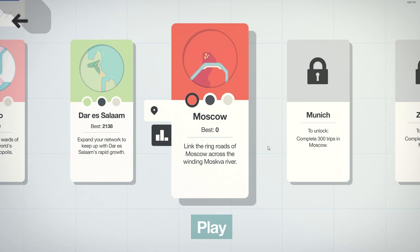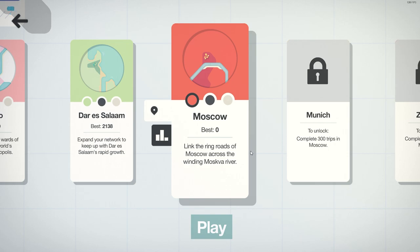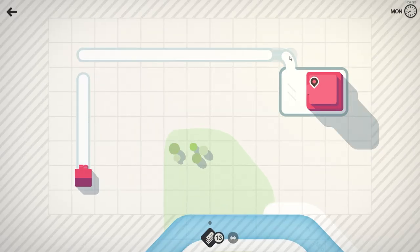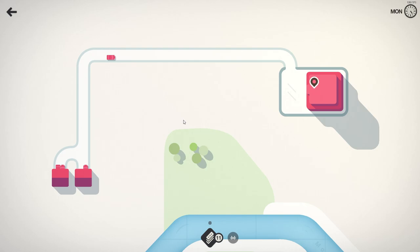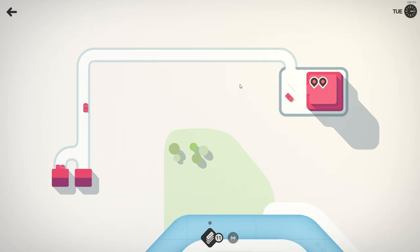It's about that time — upload schedule or whatever — it's time to play more Mini Motorways. Today we're taking on Moscow. The intro mentioned recreating the motorway rings of Moscow, and that got me thinking: that's not a bad idea. So the strategy for today is to create a ring network of roads all around the city as we grow, but first we have to get to a stage where we can actually grow.